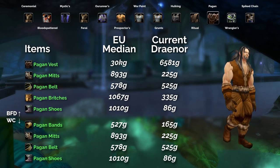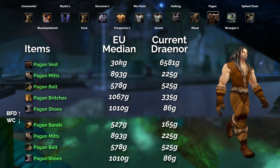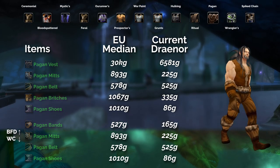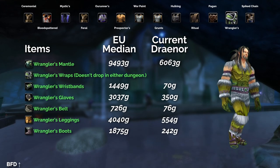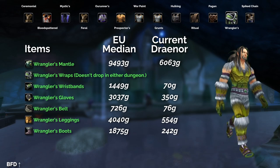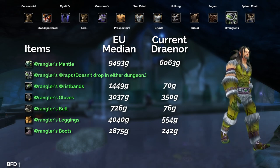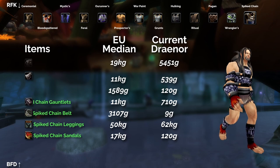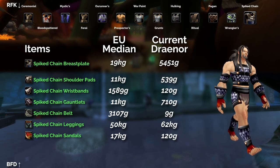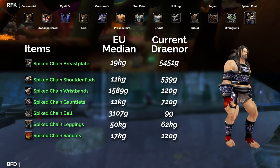Then onto the Pagan set — you can see that the chest, which drops in BFD, looks like it's selling for significantly more both on Draenor and EU, so maybe this is quite a popular piece. Then the Wrangler set fully drops in BFD, but the chest does not drop in either of these dungeons — it drops more in the open world — but you can get the rest of the pieces in the dungeon. And then finally the Spike Chain set: the chest actually drops in RFK, which is not part of this current loot pool, and the rest of the pieces drop in BFD.